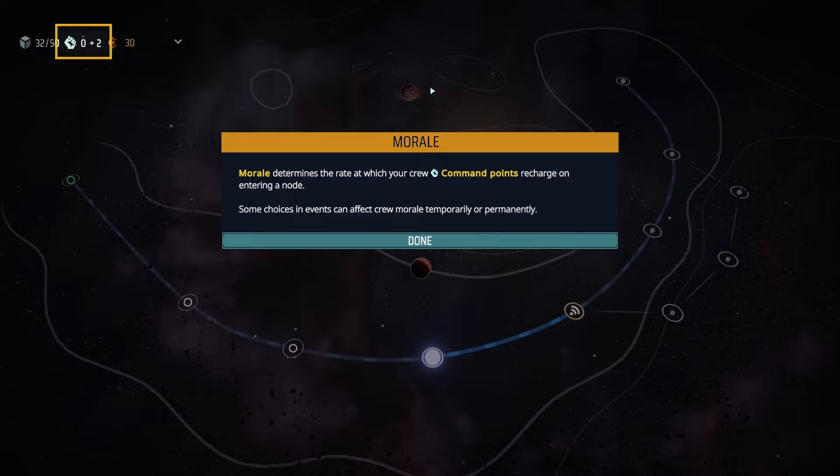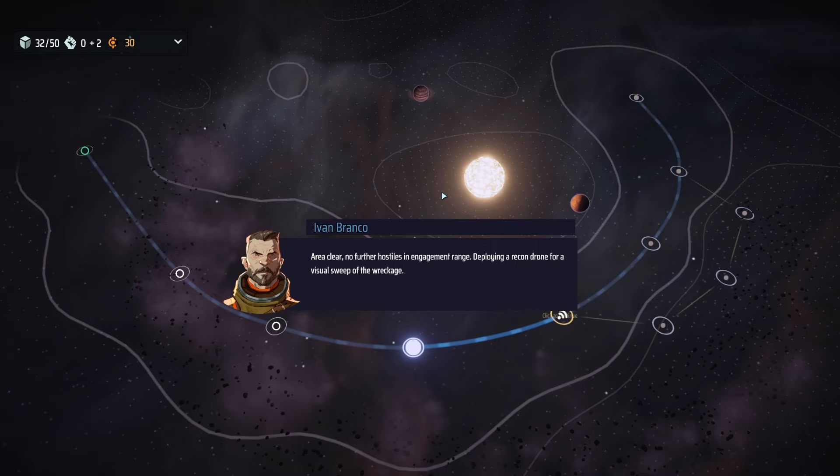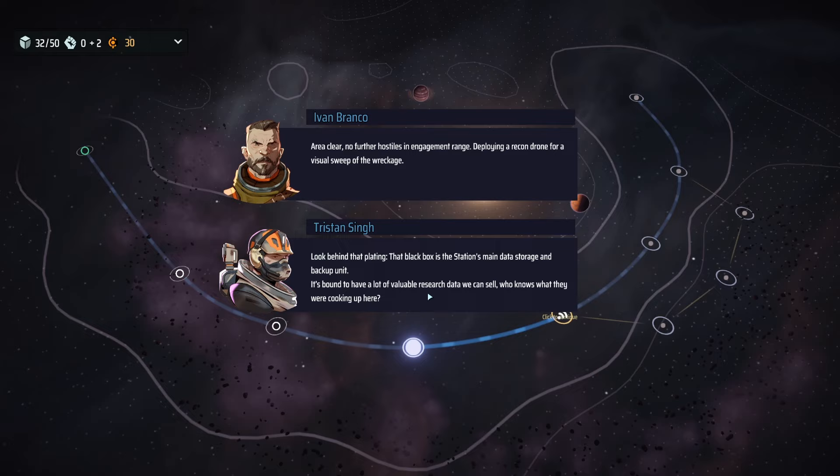Somehow I got a plus two generation. Morale determines the rate at which your crew's command points recharge on entering a node. Some choices in events can affect crew morale temporarily or permanently. The area is clear with no further hostiles in engagement range. Deploying a recon drone for a visual sweep of the wreckage. Ivan spots something — he says to look behind that plating, where there's a black box that's the station's main data storage and backup unit.